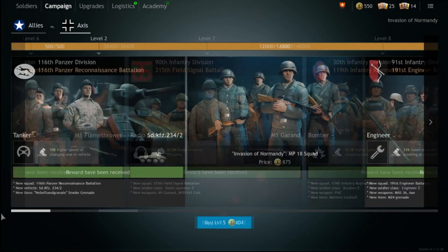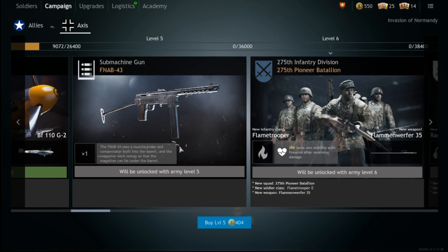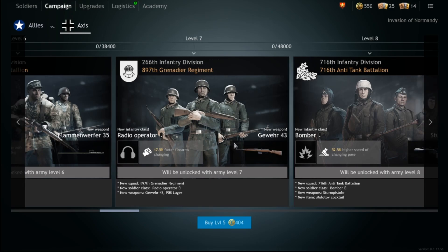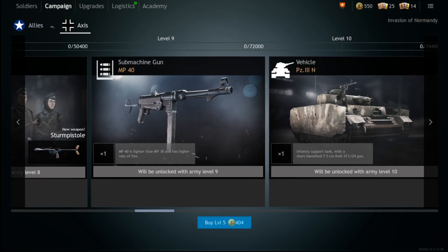Moving on to the Normandy Axis Germans — they're going to act pretty similarly to the Americans in terms of where you spend your silver orders. Pick up at least one or two FNABs to help you through the tree, and outfit the rest of your assault troops with the MP34 baseline German SMG. Then go for the Gewehr 43 — just like the M1 Garand, spend as many silver orders as you can on the Gewehr 43. It's fantastic, and I actually like it more than the M1 Garand.